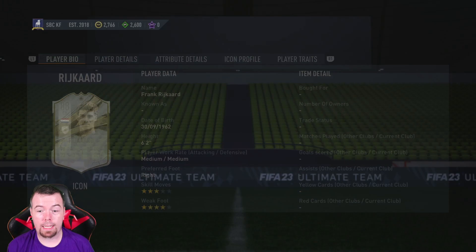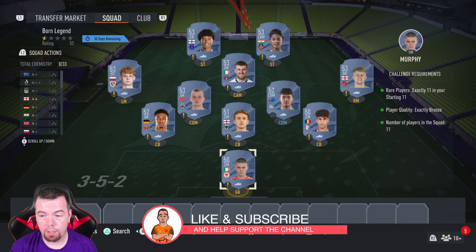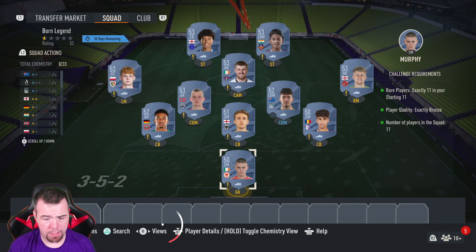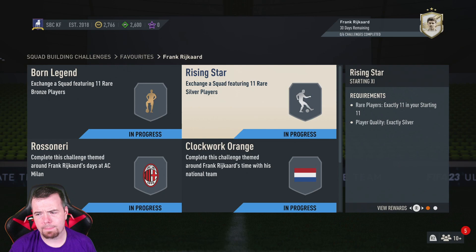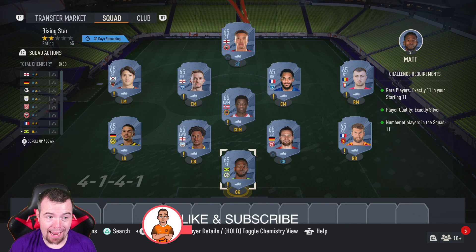For Born Legend and Rising Star, you know by now these require rare bronzes and red silvers — unfortunately they're very expensive. Rare bronzes are looking at 500 coins buy-it-now, hopefully they do drop. This SBC is costing you 5.5k, which gives you a two red-gold players pack — a 5k pack. Rising Star requires silvers, even more expensive at 800 coins buy-it-now, so that one is 8.8k. Most of you should have some fodder saved, which will save you a bit of money — but you get a two red-gold players pack for that one too.